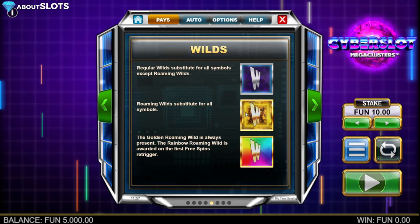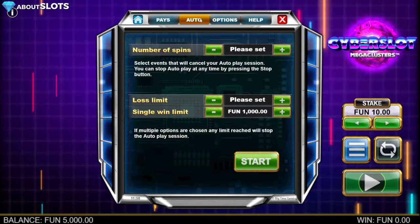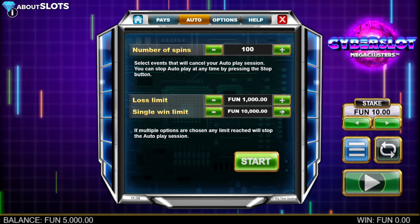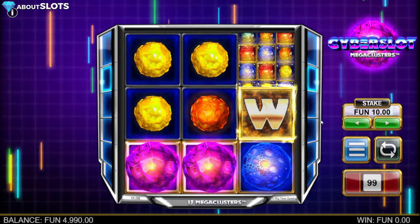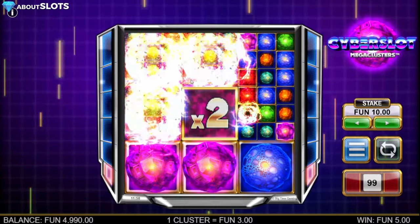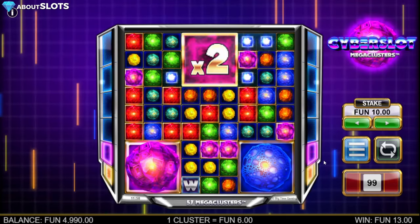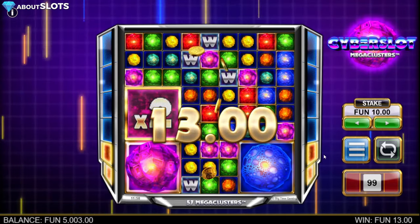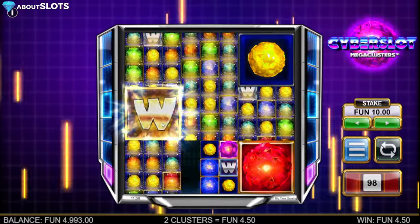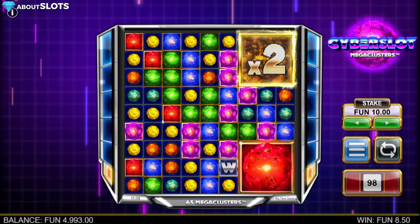We have the Roaming Wild, the Gold Roaming Wild, the Roaming Wild Awards, and the first Freespin Retrigger. Out here on the left and right, just as you know from the other Mega Cluster game, you need to fill up the bar. It starts purple and with another connection becomes golden, and so on all the way to the top. As we do this, the Golden Roaming Wild keeps on increasing for every third connection.